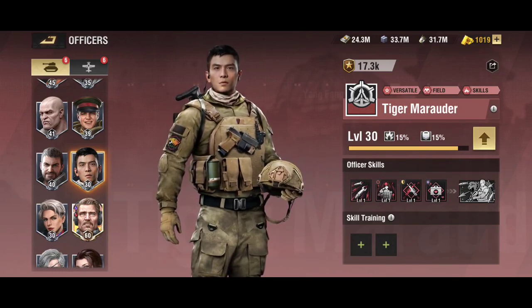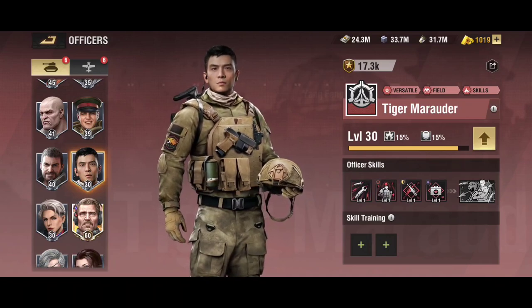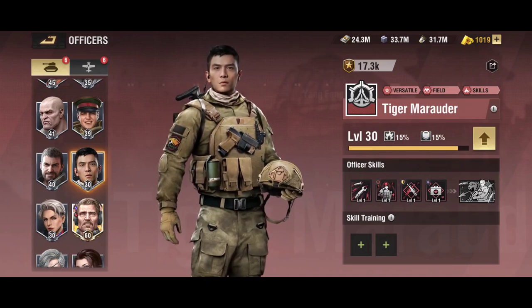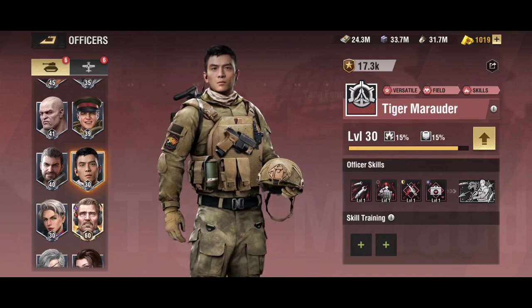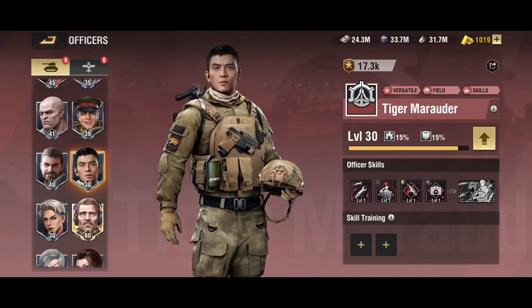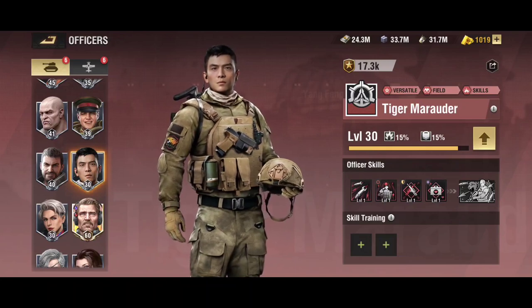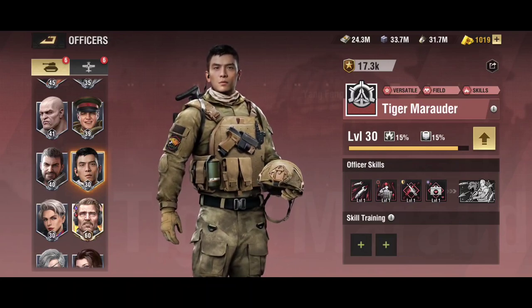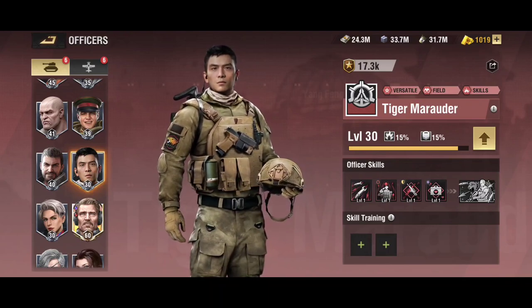Tiger Marauder is a new legacy officer. He does a considerable amount of damage with his tactical skill if awakened — without awakening it's more of a gamble — but his other skills are still valuable, so he and Bloody Mary are both A-tier. His second skill increases unit firepower, his third skill increases troop damage resist by 15 percent, and his fourth skill is a passive heal.